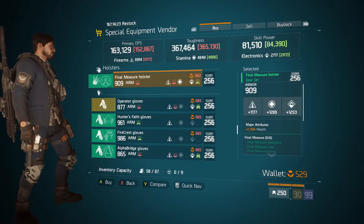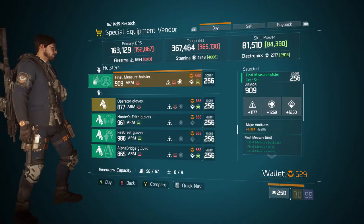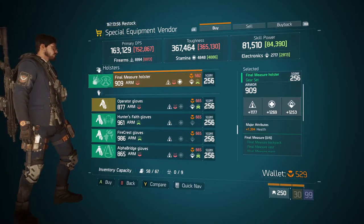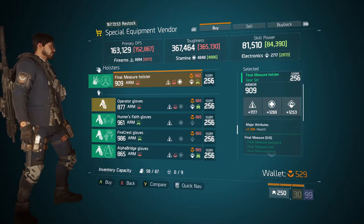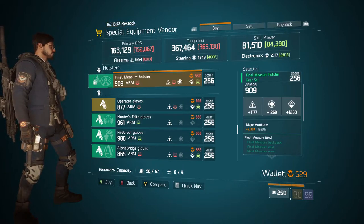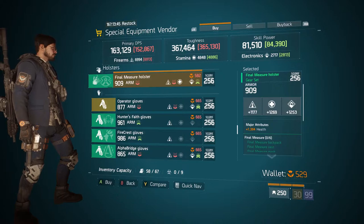In the holster section we have a Final Measure holster — its armor is rolled 909, firearms roll is 1177, stamina roll is 1269, and electronics roll is 1253. Its major attribute is 7394 health. For this piece I'd definitely roll the firearms to try to get it higher. The stamina and electronics are decently high, and the health is hard to beat as far as what you can get on a holster. Definitely come get this if you're looking for a Final Measure holster.